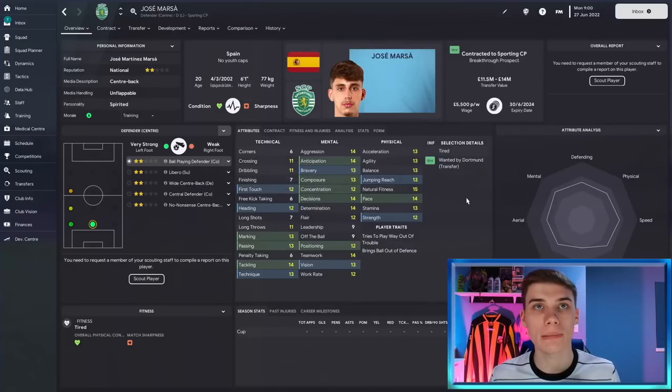Our other center back is Spanish 20-year-old Jose Massa, who plays for Sporting CP in Portugal and is wanted by Dortmund at the start of this save. A left-footed center back who is good on the ball is always highly coveted, and Massa fits that profile — a good tackler, physically well-rounded at six foot one, with nice mental attributes. There's a lot of upside here, and even if he doesn't turn out to be world-class, you'll likely make a profit on that 10 million pound investment.